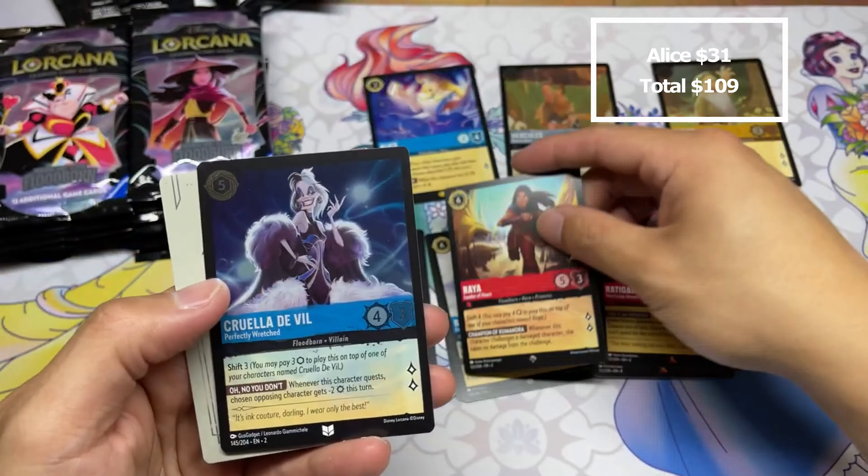Let's see what happens. All right, Dinner Bell, Chief Bogo — kind of the only mass removal I think in the set, but it could be pretty good.